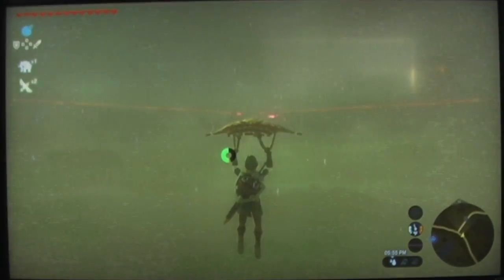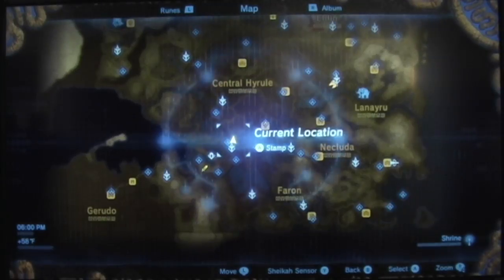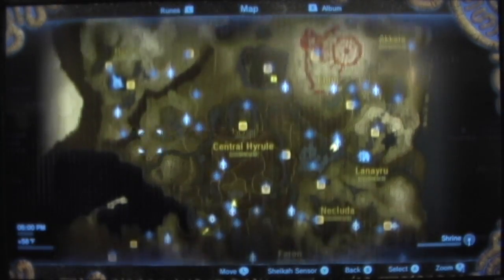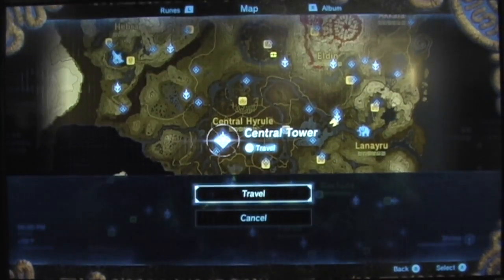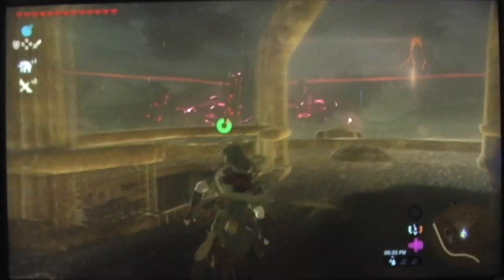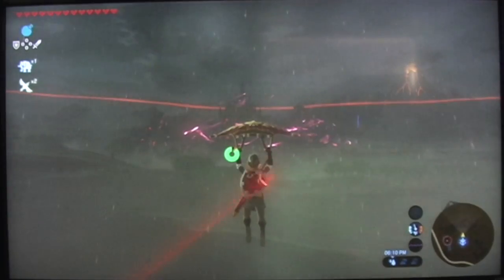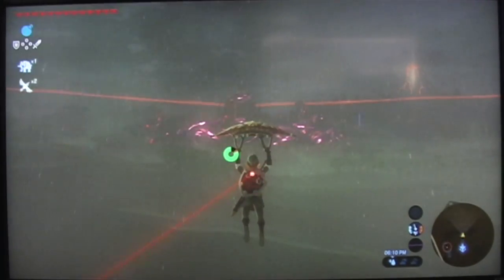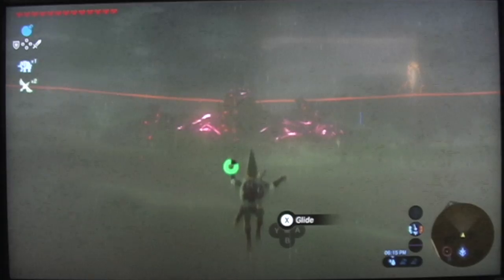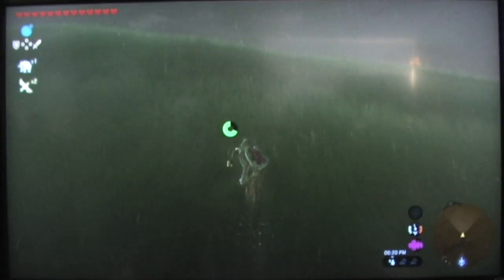To speed this up a bit, I'm going to teleport somewhere close to Hyrule Castle. If you have it, you're going to make your way to the Central Tower. So here you can see we're at Central Tower — just keep making your way to Hyrule Castle.